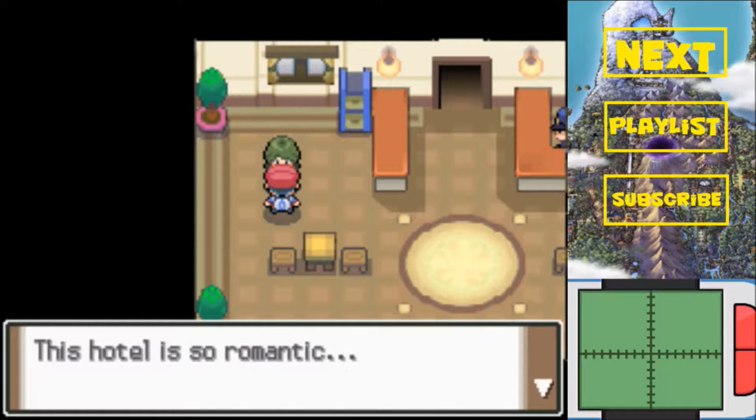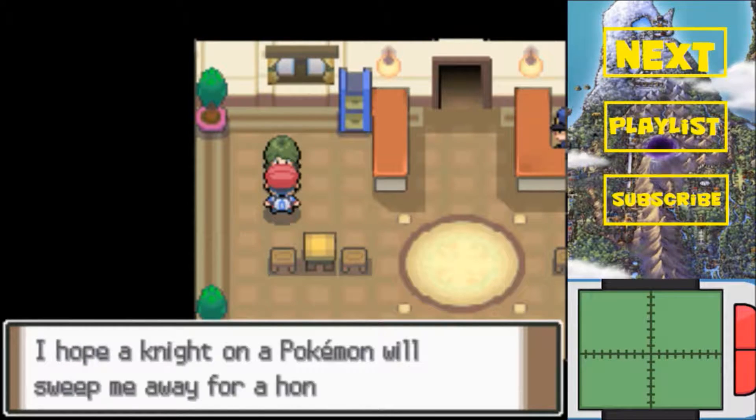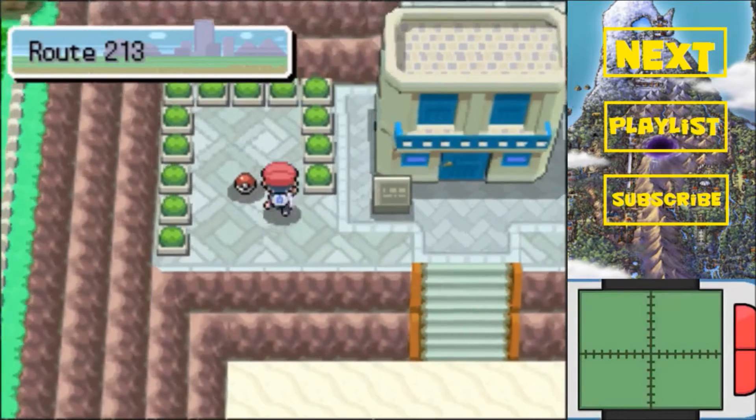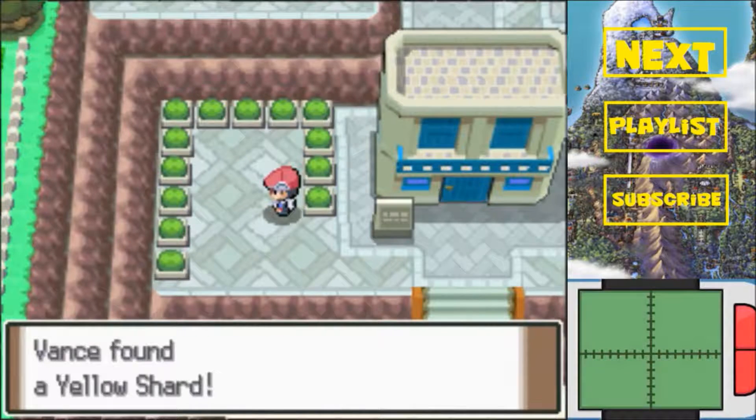First, I want to talk to you. This hotel is so romantic - I hope a Pokemon will sweep me away on the honeymoon here. Yeah, sure. I doubt that will ever happen. But anyway, we get ourselves a yellow shard over here.